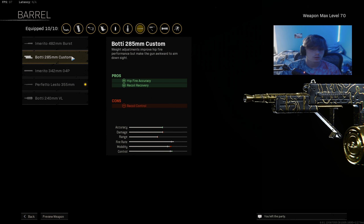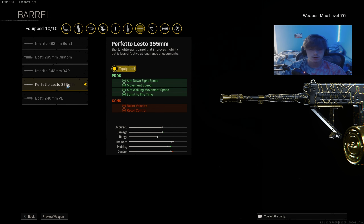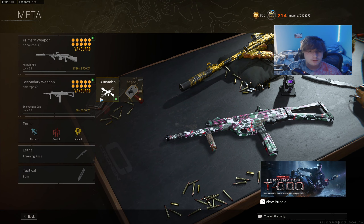Slate Reflector, and for the barrel I have the Perfecto — this is for a little bit better mobility. But if you want a pure short barrel, I'd recommend the Bode 240. This is strictly for fire rate, gives you a little better control but shoots a lot faster — it's more for close-quarter battles. If you want a little more range on your weapon, use the Perfecto.